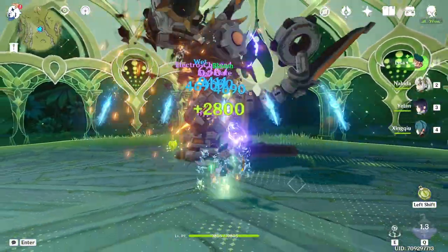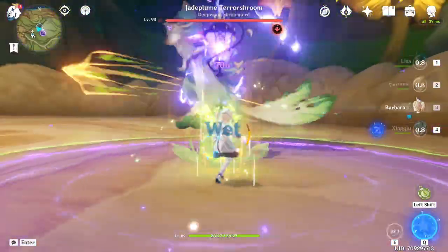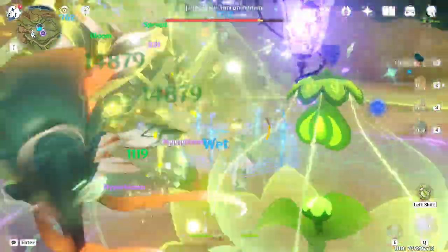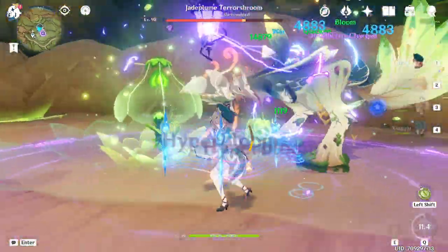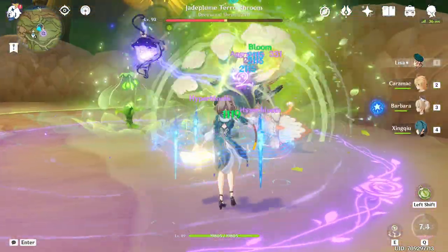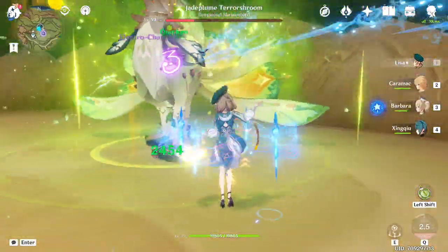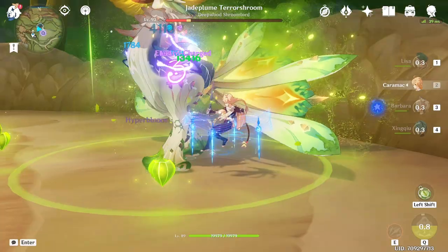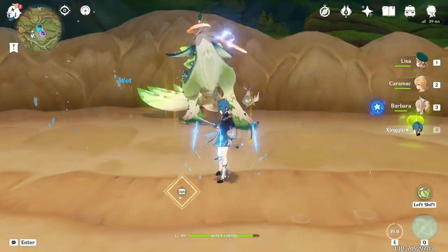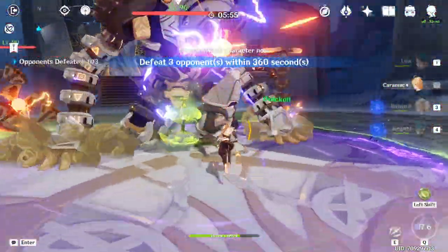If you don't have Nahida and Yaoyao on your account and you want something a little more free-to-play friendly, you could go with this. Obviously the damage isn't as good, but you get to save your primogems, and it's a lot comfier because of Barbara. You'd build Lisa the exact same way, but you'd give Dendro MC the 4-piece Deepwood instead of Nahida. Dendro MC's C6 will give a Dendro damage buff to the on-field character, as well as an elemental damage buff for the element absorbed by the burst. Barbara can hold Thrilling Tales to give an attack buff to whoever you want. Kokomi would be better for the extra Hydro application, but Barbara works fine.